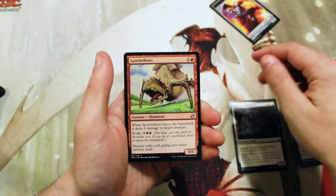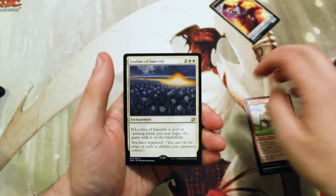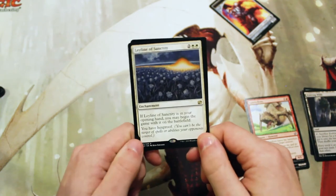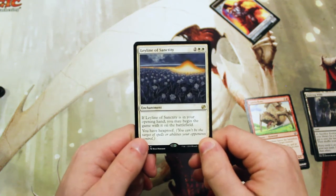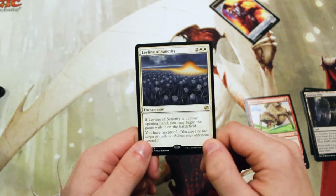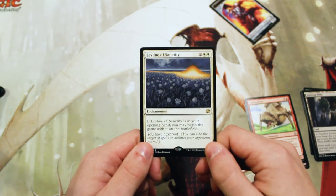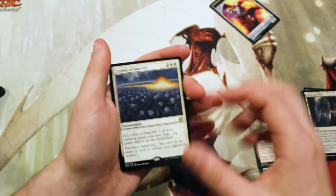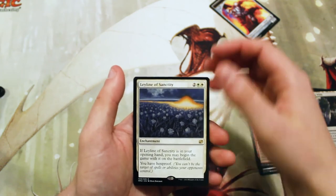Our rare is Leyline of Sanctity — wow, this is actually really fantastic. It's two and two white for an enchantment, and it basically gives you hexproof. It also says if it's in your opening hand, you get to begin the game with it on the battlefield. It's a sideboard favorite in Modern as well as eternal formats like Legacy and Vintage. Hexproof from the start is a very good position — no more bolting, burn doesn't work as well. Really fantastic card.